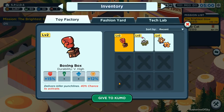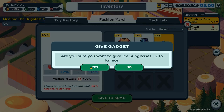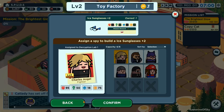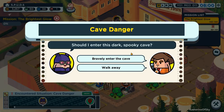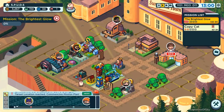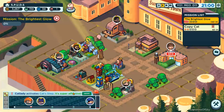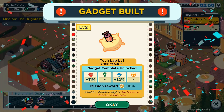We broke the sunglasses - darn it. Let's give the level three sunglasses, and we'll build more level three sunglasses. We have nobody left - we'll have to wait till somebody's free. Ooh, cave danger! Should I enter this dark, spooky cave? Bravely enter the cave. There's treasure inside - nice. We might even upgrade something. We got cat step going on - super effective.